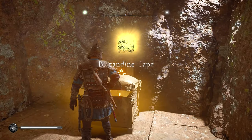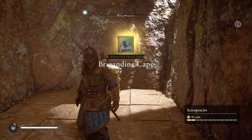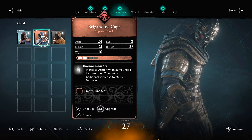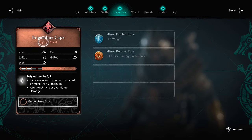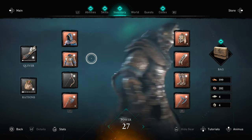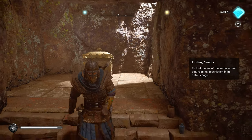Once you loot that chest you will get the cape. Like I said at the beginning of the video, this armor set has some special perks. I personally like this armor set for anyone at the start of the game, because you will be doing additional damage and will be almost like a god when it comes to fighting and combat in Assassin's Creed Valhalla.